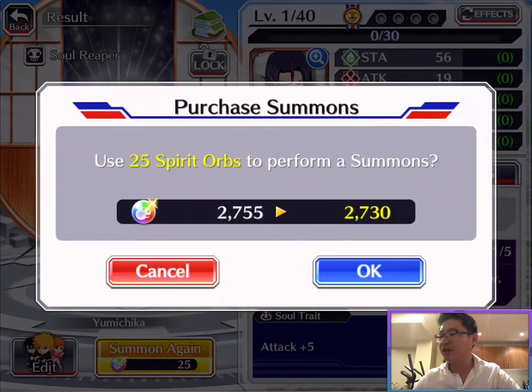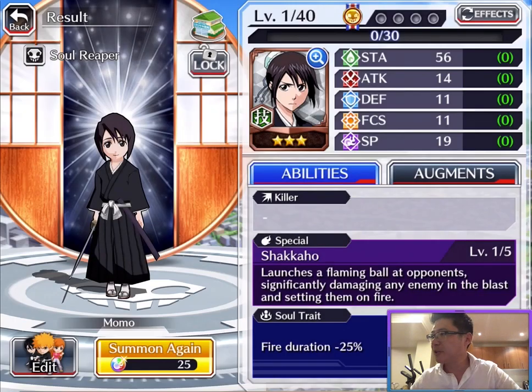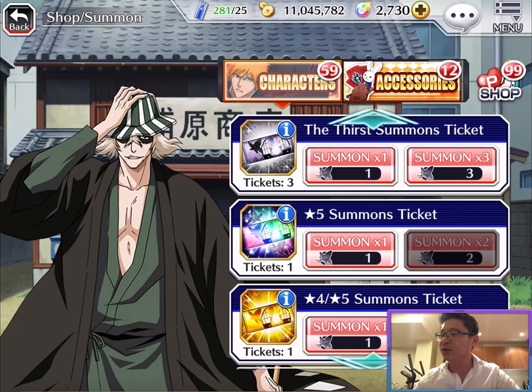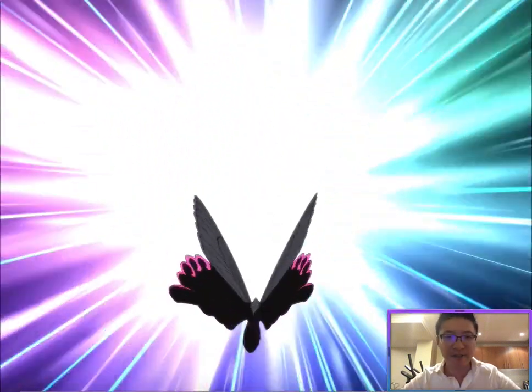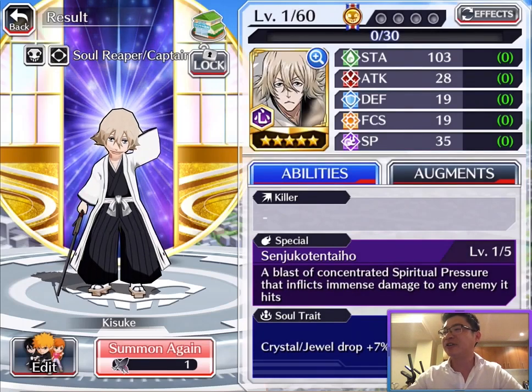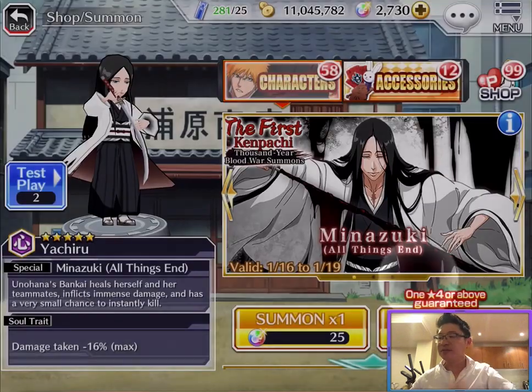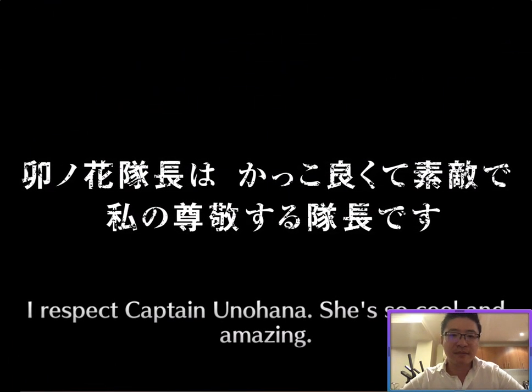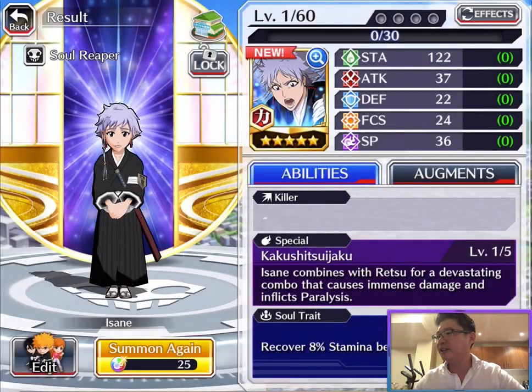The difference is, if I am able to get a 5-star, it will be a new 5-star. I'm going to do something different because I don't like this feeling — not getting any 5-star after seeing so many 4-stars and 3-stars. I'm going to use 5-star tickets. The game gave me a guaranteed 5-star — let's see who it is. I feel much better. Just talking about past characters and I got one. I got a new 5-star character, which is Isone, and my magic actually worked.